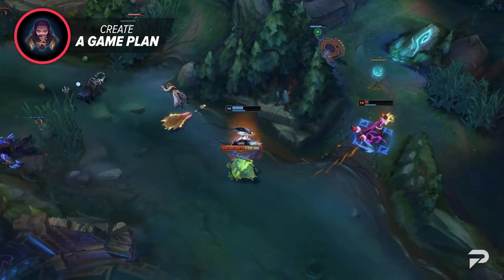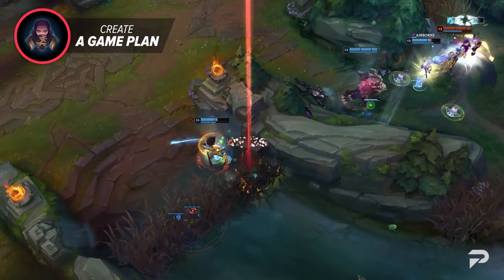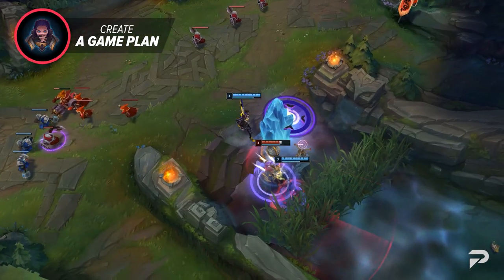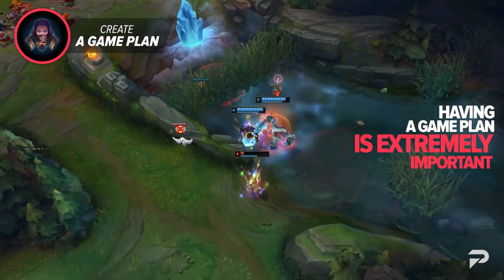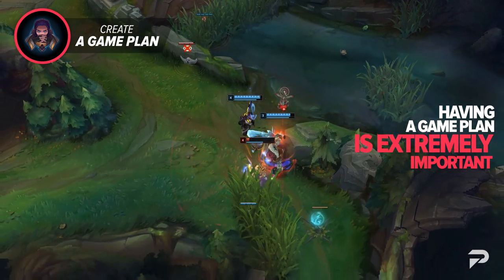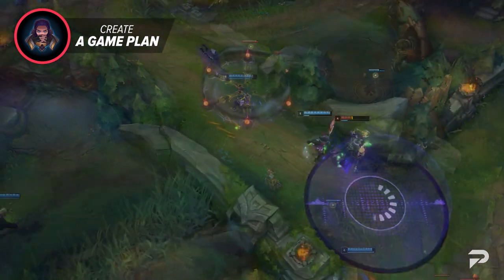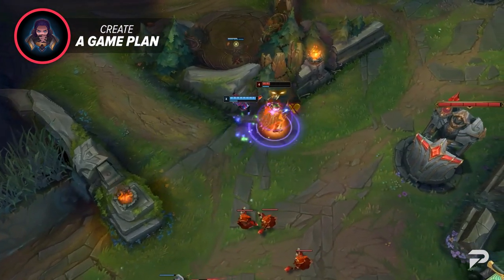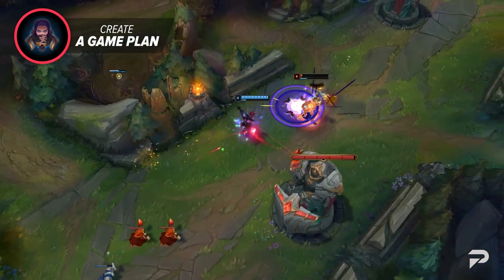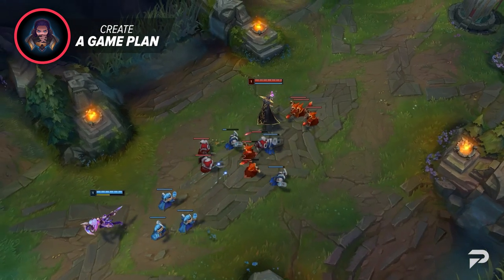While having a general plan is a great start, it's not as strong as it could be. If you're planning to play safe, how exactly are you going about that? If you want to kill the enemy, what are you going to do to make that happen? Having a game plan is extremely important as it lets you figure out how you want to play the game. That said, thousands of players don't actually elaborate on their plan. We're going to go over a quick example and then dive into what Dopa's concept of a game plan is when he plays Twisted Fate.